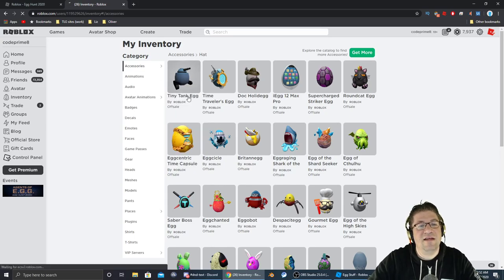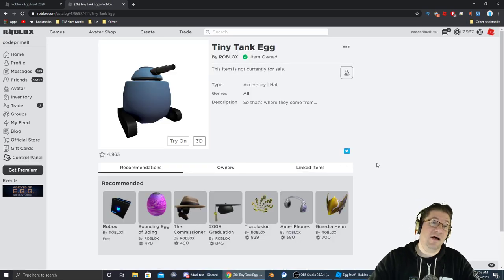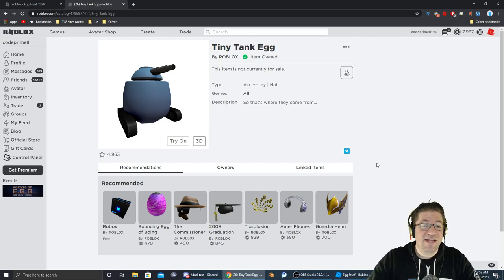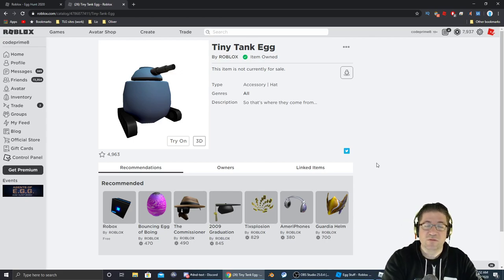And there we have it — the Tiny Tank Egg. Nice and easy. Just happened to be easy for me on that particular one. Thank you everyone for watching this episode of Easter Egg Hunt 2020 with me, Heath Haskins Code Primate. Don't forget to like, comment, subscribe down below — do all those cool things. As always, love you guys very much. Have a great night and we'll talk to you very soon. Bye.